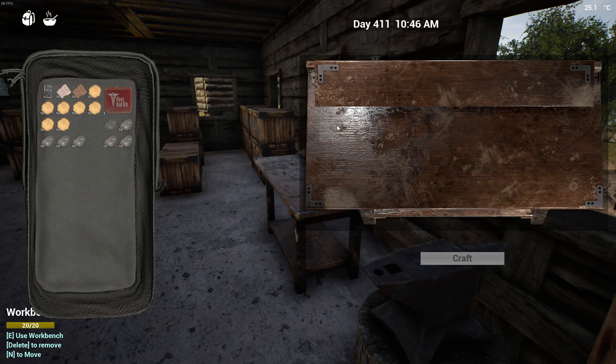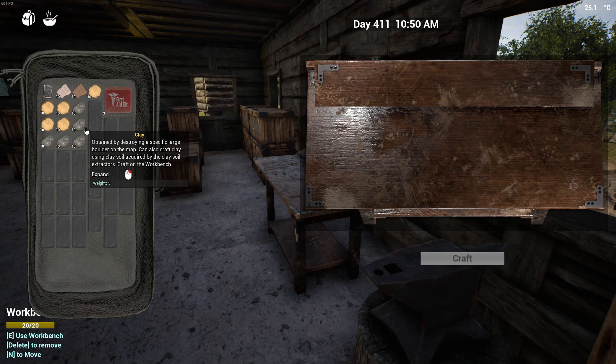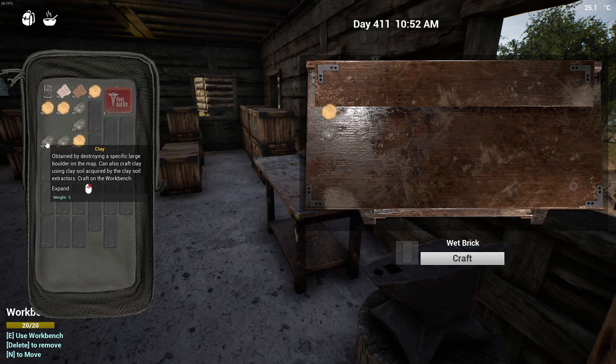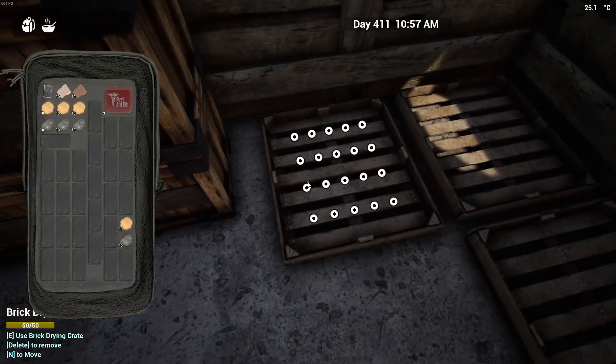Hey everybody, I'm steamdub1967 and we are in The Infected today. We're going to work on the brick upgrades for our base and try to get these moved around so they'll end up in the right spots. I already have a bunch of brick but I think I'm going to need even more to finish all the work that I need to get done. Let me just move these around and get an idea of what exactly I have here.